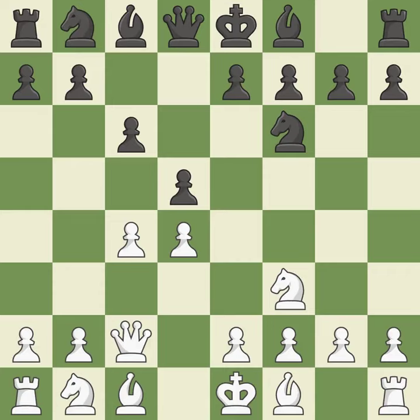Qc2 develops the queen and protects the c4 pawn. The dark-squared bishop is getting ready to be fianchettoed to g7, where it will sit on the long diagonal. As a result, the bishop grows and gains flexibility on the long diagonal.